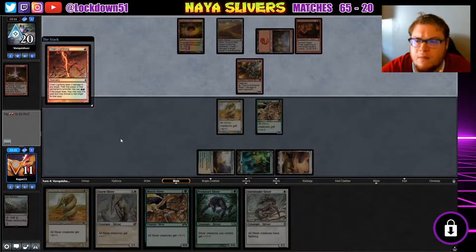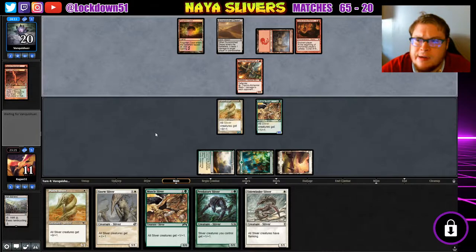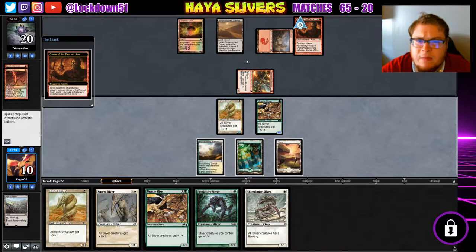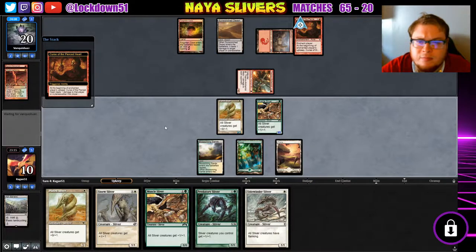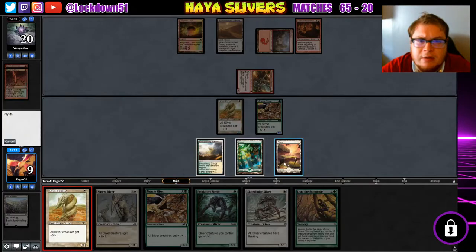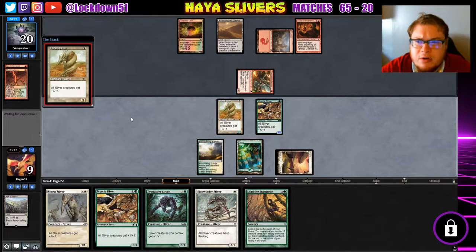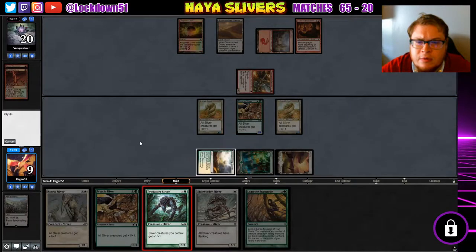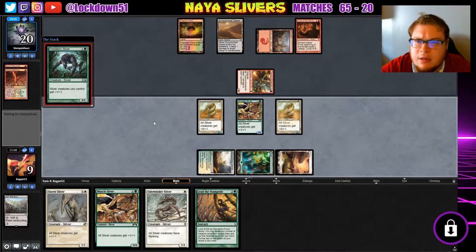I can't pay for it. Our clock is pretty bleak right now — they have three cards in hand. It's not great, but they didn't have a follow-up play to that, which is pretty crazy. Lead the Stampede is not bad; they might be trying to take out a creature here. We'll just get down what we can get down — now they're gonna have to use two spells on something.